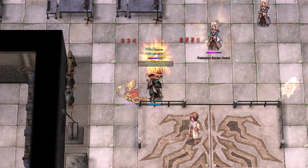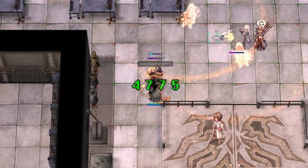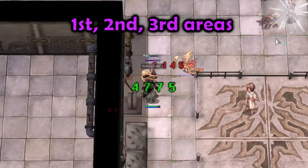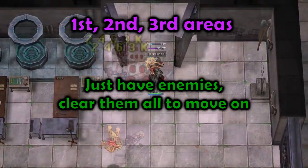As you go through Combat or Gauntlet Mode, there are multiple areas filled with these monsters. You must clear them all to continue on to the next area. The first, second, and third areas are basic and just have enemies inside of them. Defeat them all and move on.